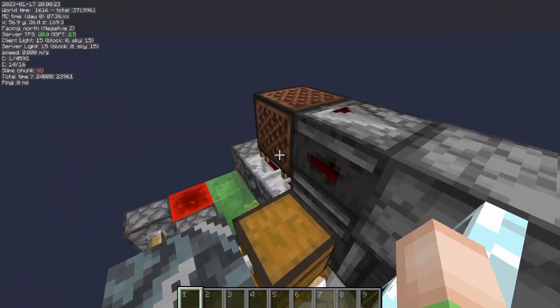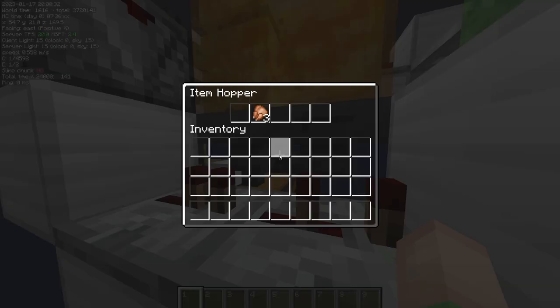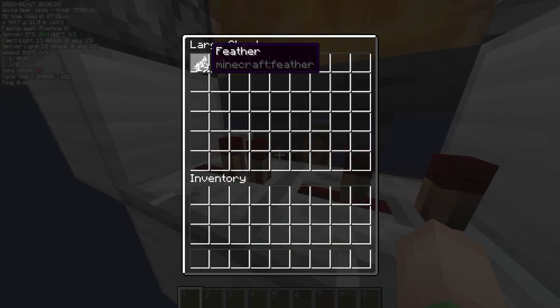This also works with chickens. If I press this note block, all the chickens die. I look in this chest — yes, we have cooked chicken!